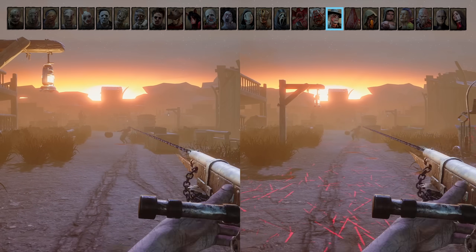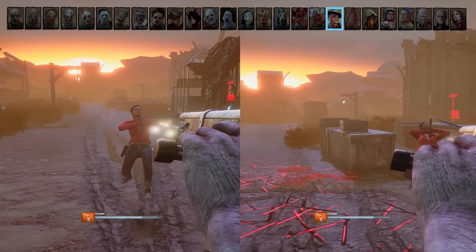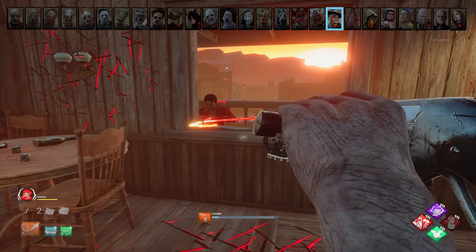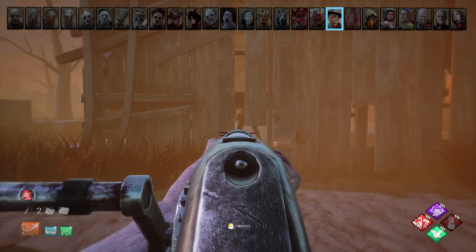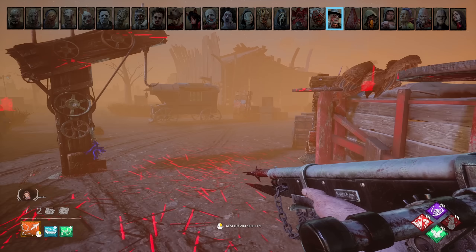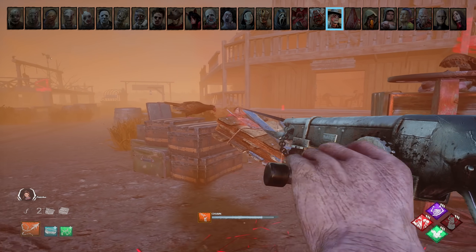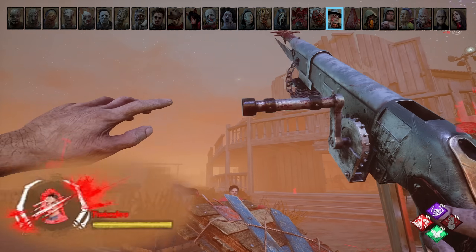Deathslinger. Pulling backwards after spearing a survivor brings them to you faster and makes it more difficult for them to wiggle — you usually want to hold backwards as you're pulling someone in, unless you shoot them as they're vaulting a window, in which case you need to get really close to the window to hit them. You can shoot through pretty much any cracks in walls, including the holes in shack, the Dead Dog Saloon balcony fence, or the railings of stairs. Sometimes it's good to let survivors struggle out of your chain and stun you rather than canceling your chain if you know you can't reach them — this still puts them into the mending state, which injures them, makes it harder to see, and makes them spend additional time mending.